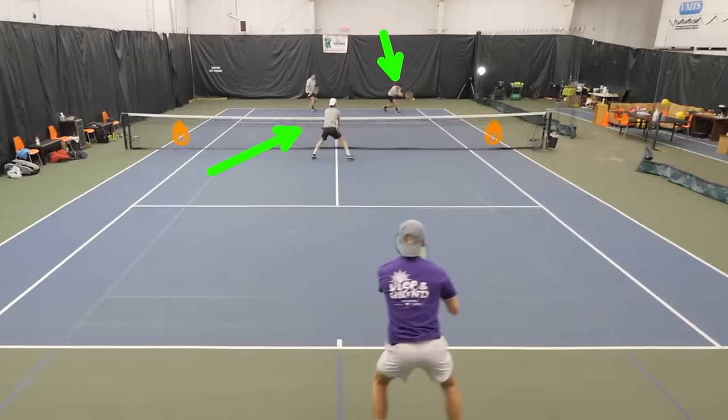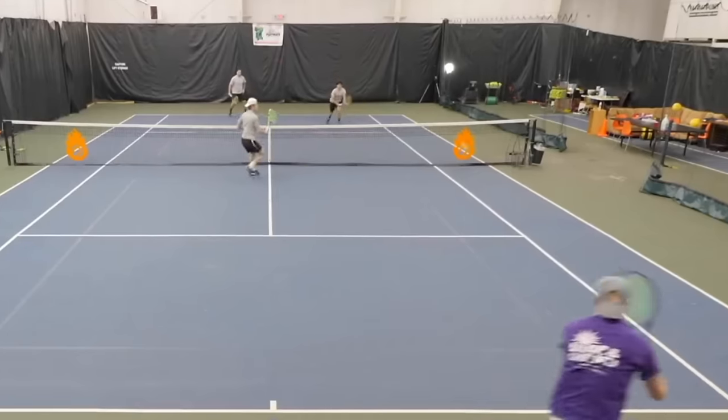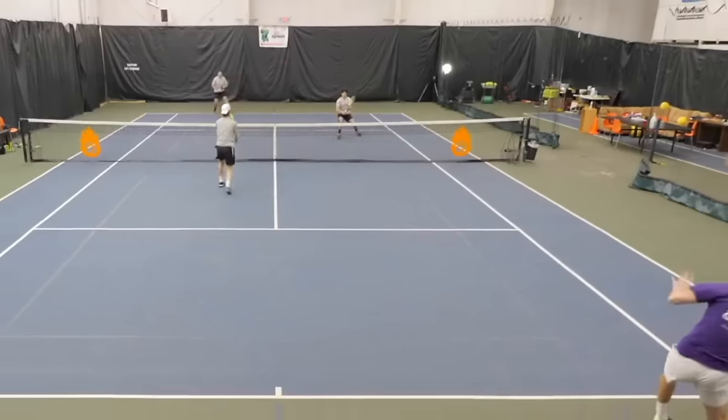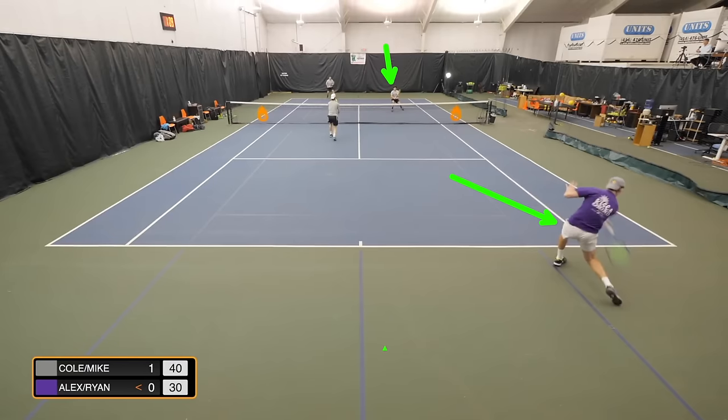Look at how both players are covering the middle — not the topic of this video — but they're leaving the alleys open and not concerned about them, even though this player is extremely talented. The ball goes back to the returner, who now has a decision. He's back in a relatively defensive position compared to the player close to the net, who's in a very threatening position. He can either hit in this direction — the hard shot — or hit in this direction toward the player who's also defensive, giving himself time and space to operate. When he avoids that net player and hits it back to the other baseline player, he comes in, and now look at how the tables have turned. He's in an offensive position because he's come forward, while the ball goes to the defensive player on the other side.